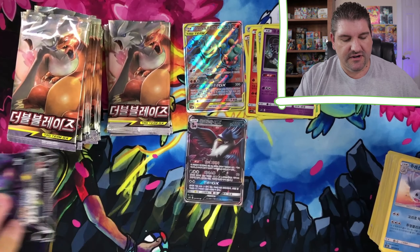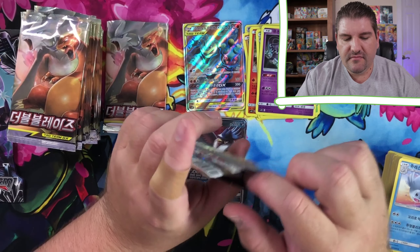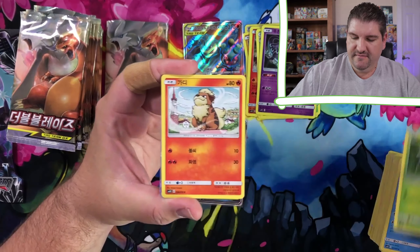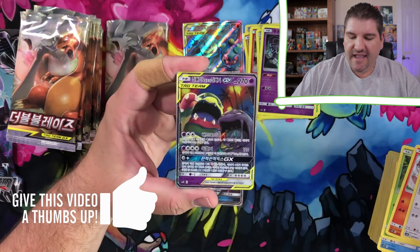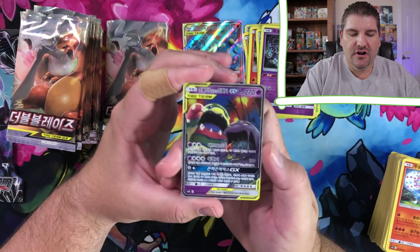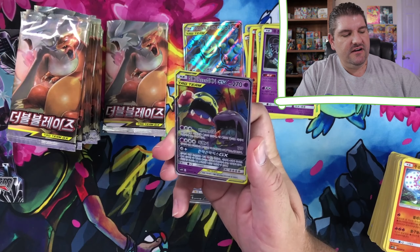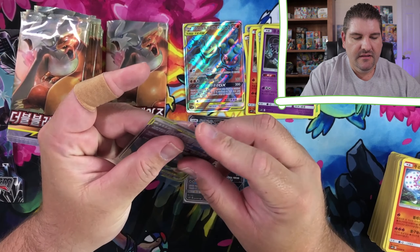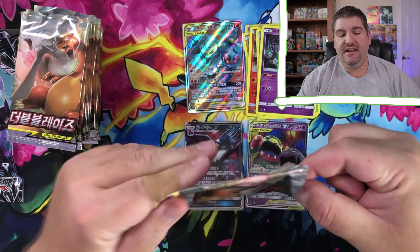So we continue. There's going to be one more of those, by the way - I've got another one. Let's open up the rest of these packs. Oh, there's something back there - Porygon, Blacephalon, and an Alolan Muk - that's an Ultra Rare Alolan Muk. Definitely good that we got more than one Ultra Rare pull out of that box. Let's see if we can get another one.